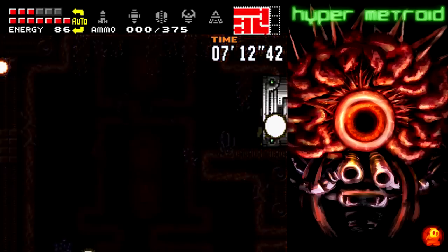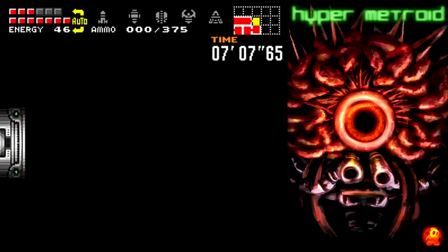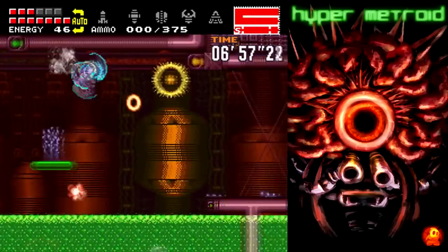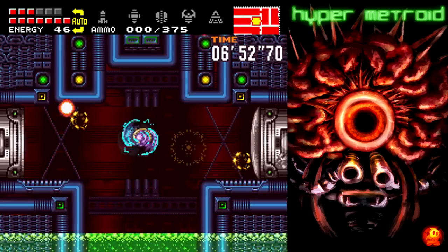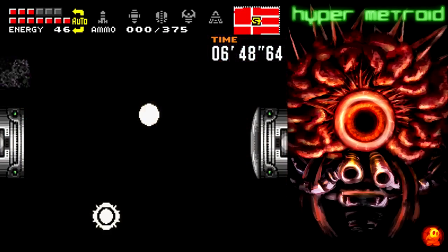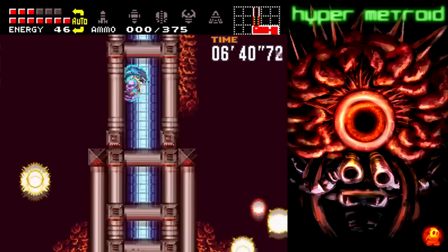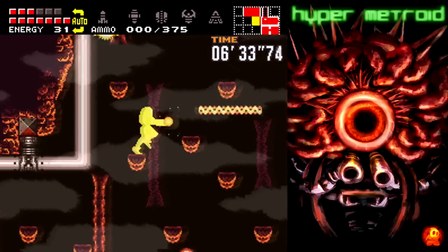I was actually surprised at the amount of people who liked the end escape even with the length. I think it might just have something to do with how it's set up — because we are going back through Tourian, and then it literally takes you through the other worlds as well. You're going back through Norfair, and there's a part through Brunstar which is absolutely evil because of the animals, and then some through Criteria.